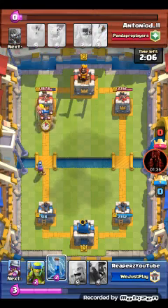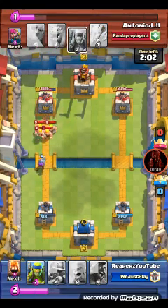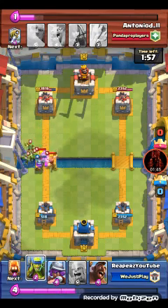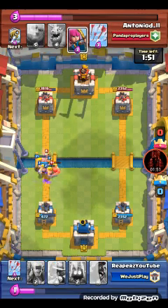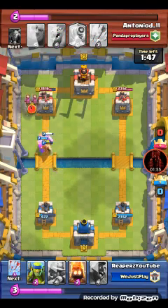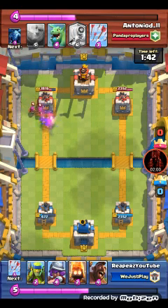He set those barbarians down - not on time though. I accidentally zapped - I did not mean to do that. He got a little small push there. So I set my barbarians down to try and counter. I don't know why I set the barbarians there - just wanted to see if he had anything to counter it. Those archers will destroy those barbarians.